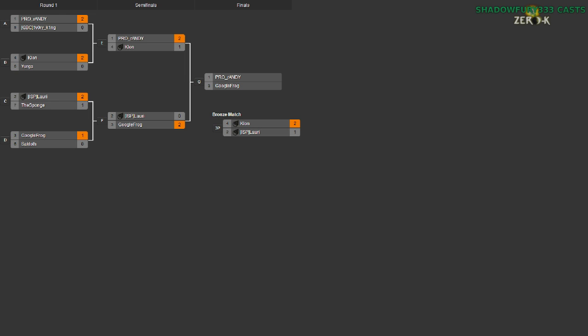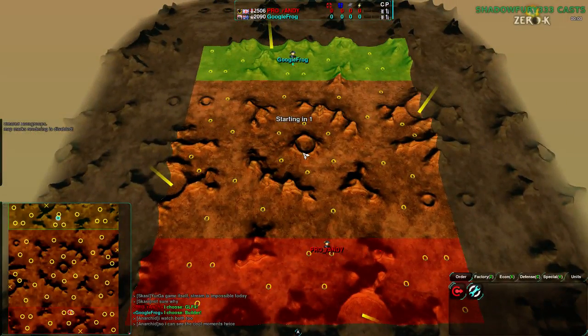We are about to start the game for Randy and Google Frog on Eye of Horus. This map is big with a lot of starting positions — you can do almost any factory from vehicles to tanks, jumpers, spiders. Everything will work and there's time to build up and room to flank. It's actually the one time I've ever seen a silencer in a 1v1.